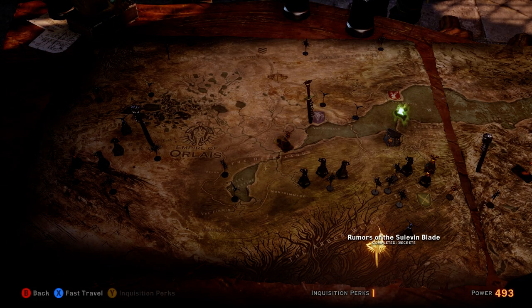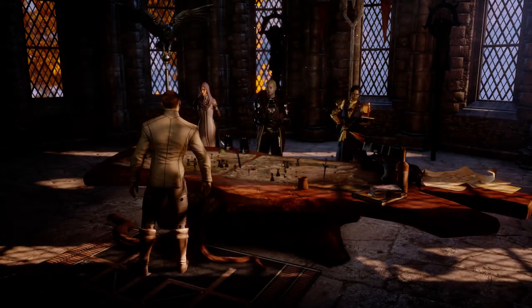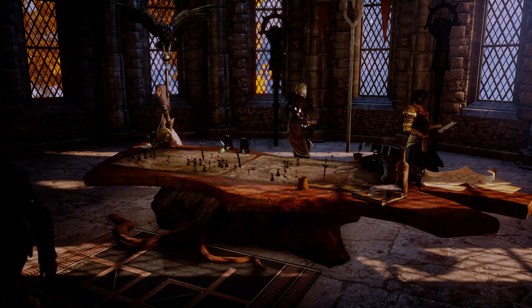This War Table mission does not just show up on its own. It's actually unlocked by finding a Codex entry. What I wanted to do here was show you where it is on your map so when it shows up, you know where to look for it. And now we'll take you out to find the Codex entry so that you know how to unlock it yourself.